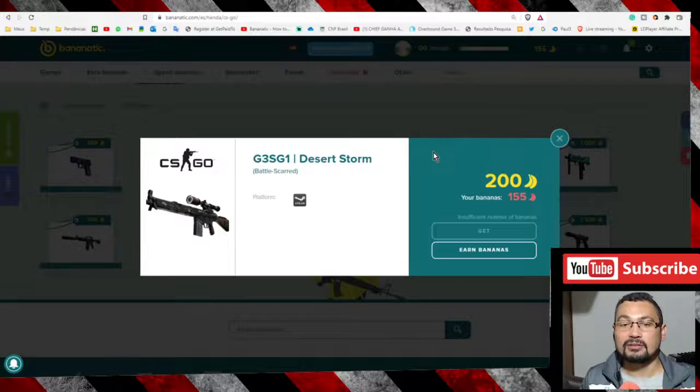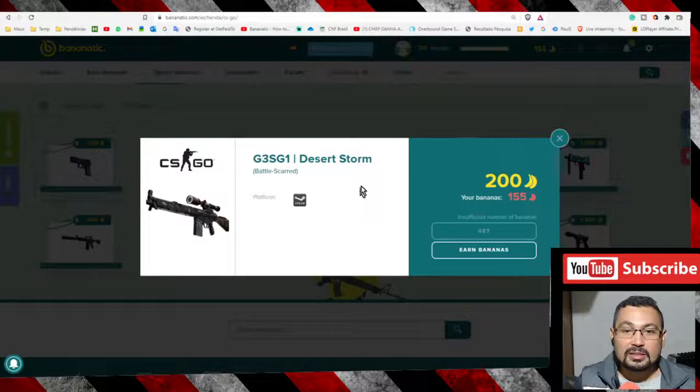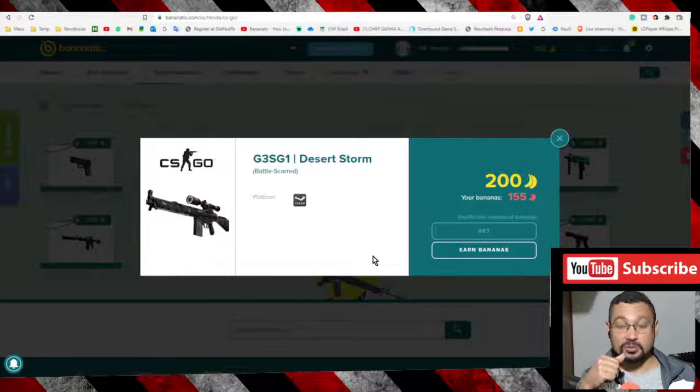When you have enough bananas to exchange for skins, that's it. The basic thing you have to do is earn bananas, then spend bananas exchanging for skins. I hope you enjoyed this video — thumbs up if you liked it, and till the next one! The link is in the video description.